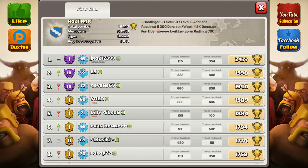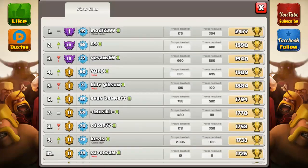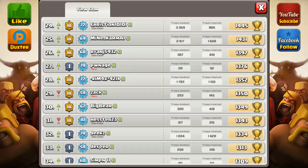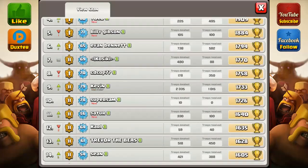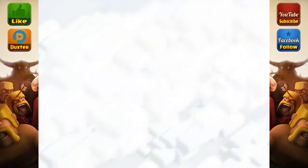There's his clan — Rodlings — just to verify. There you go, clan leader. You can go check out his channel to make sure that is his clan, but I'll tell you right now, that is his clan. That's legit — jrod12399. So that was pretty sweet, no hacks used. He just luckily found me at the trophy range I was at at the time.